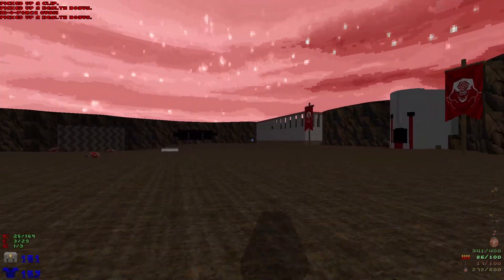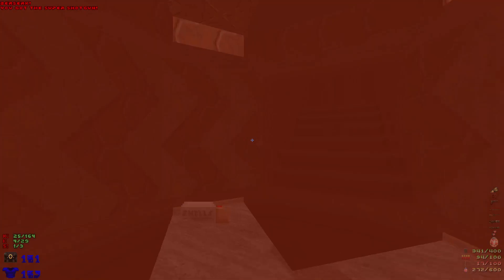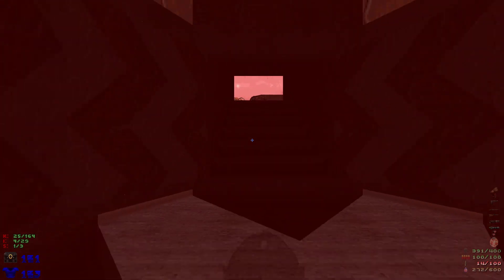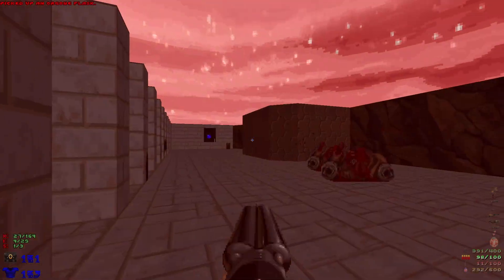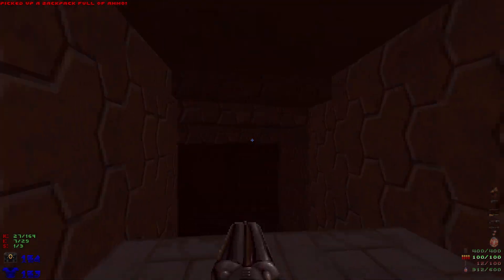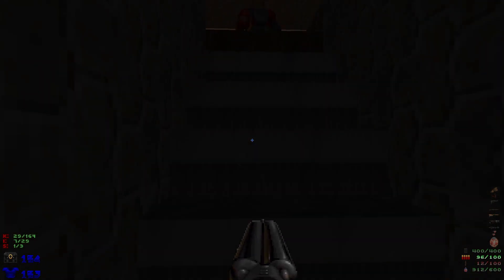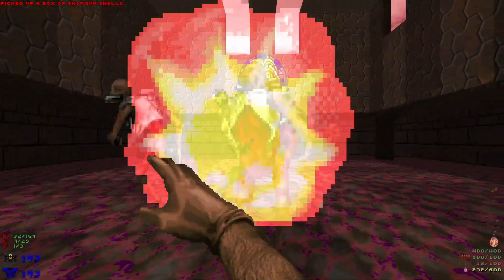Grab the backpack, grab the health bonuses and the bio force guns, then head inside and make our way up to where those mancubi are. Grab the health bonuses right here - can't quite grab the recharge. Head down, watch out for the chain gunner. We have a couple of chain gunners on either side here, then hop down and take out some revenants.